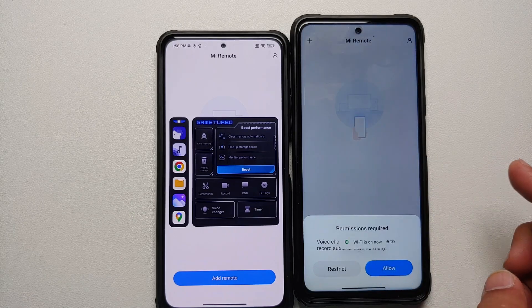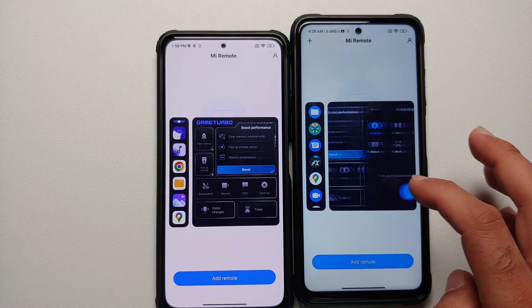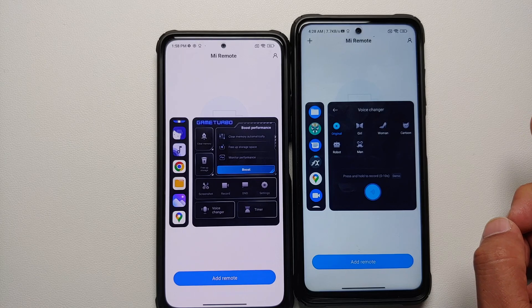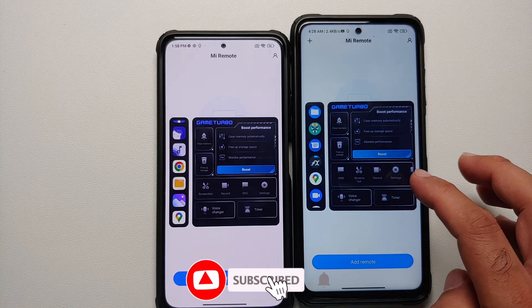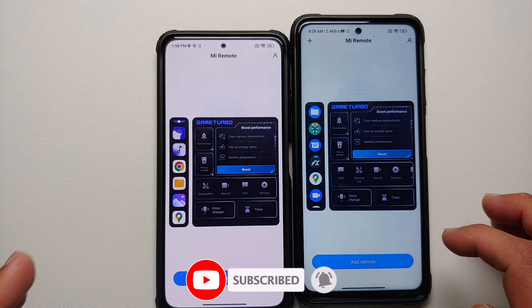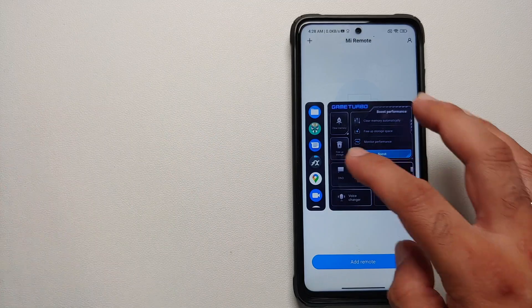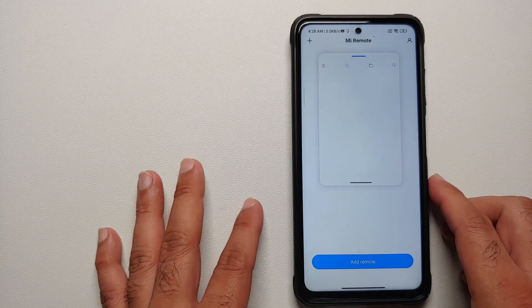On supported devices you also have the feature of voice changer. Once you select voice changer you can do original, girl, woman, cartoon, robot, or man — so you can use whatever voice you want. You also have the option of a timer. It is great to see these features added back, and of course you have floating windows as well if you want to use them.